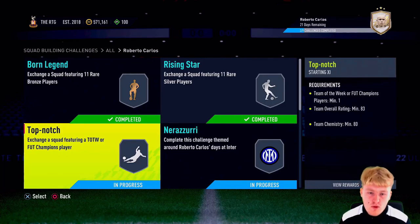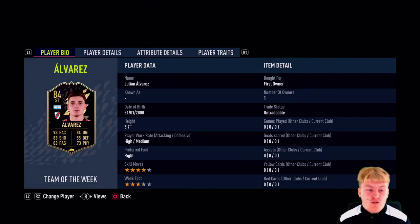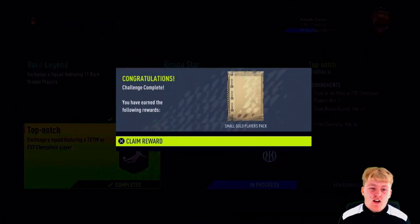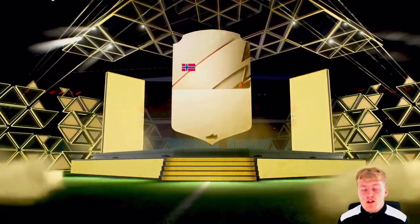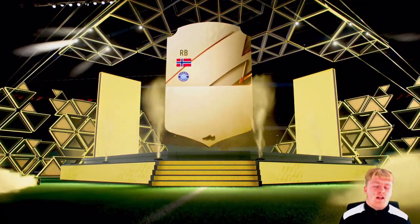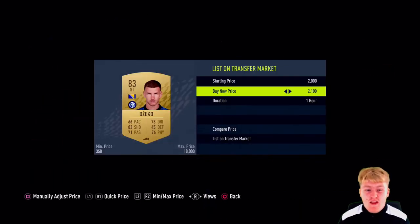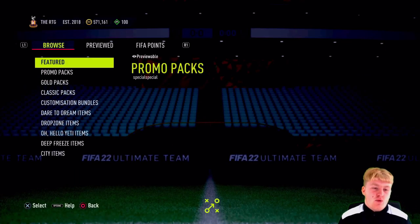We're going to do the Top Notch SBC which requires an 83-rated team. Unfortunately we're getting rid of Michail Antonio - he's only 84-rated and it costs 2,000 coins to buy another, but I needed to save as much as possible. We also got rid of Pasc and used an inform that's 84-rated. We open the pack and get absolutely nothing - the best thing packed from these SBCs is a Jeco, a non-rare 83-rated.